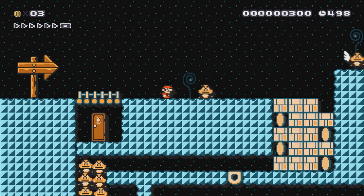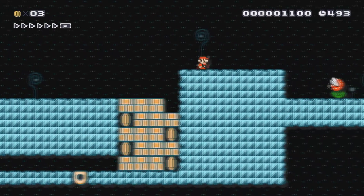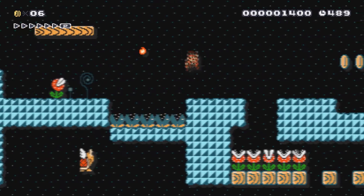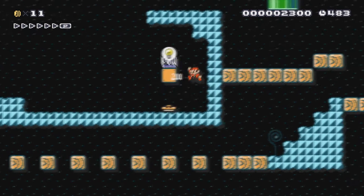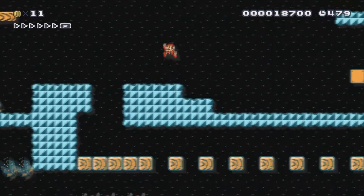First things first, you'll see some stuff down there — and that's actually where you're going to want to go. The only way to get down there is to break those blocks, so you gotta head to the right.